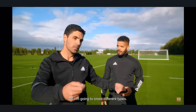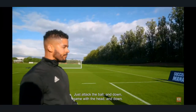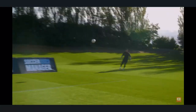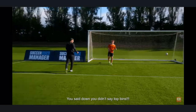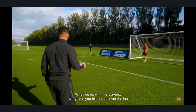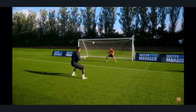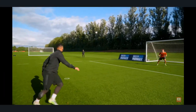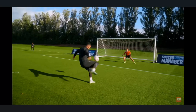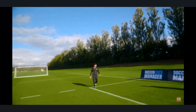I'm going to cross a different type — the ball will be bouncing. Attack the ball always, and down, and down with the head. My aim was to put the ball down. What we do with the player — every time you hit the ball over the bar, 500 rounds. I didn't hit it down but I was trying to, and it's gone.